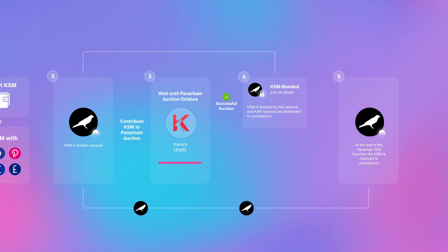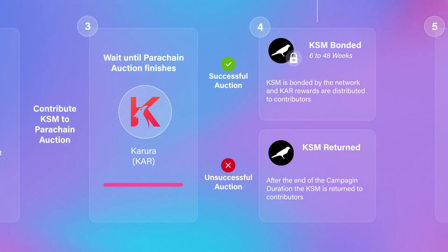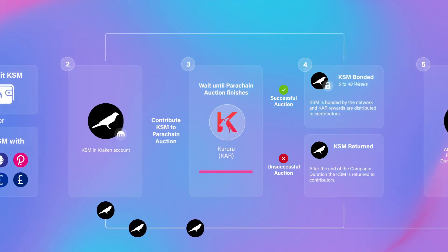If the project is unsuccessful at winning the slot, the KSM will continue to support the project's bid to win the next slot auction. If the project is still not successful in winning a slot at the end of the campaign duration, which can be up to 5 weeks, the KSM will automatically be returned to contributors.